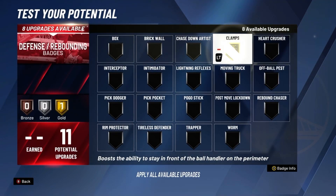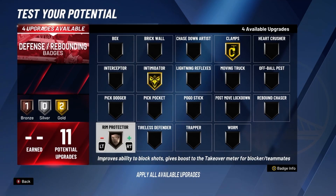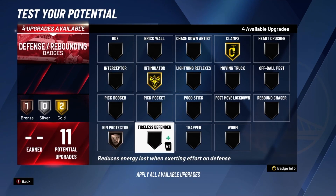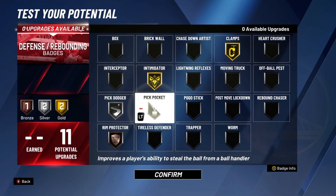And for your defense, put clamps on gold, intimidator on gold, room protector on bronze, pick dodger on silver, and pick pocket on silver.